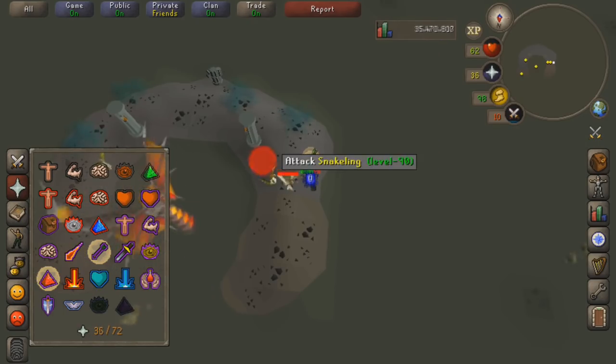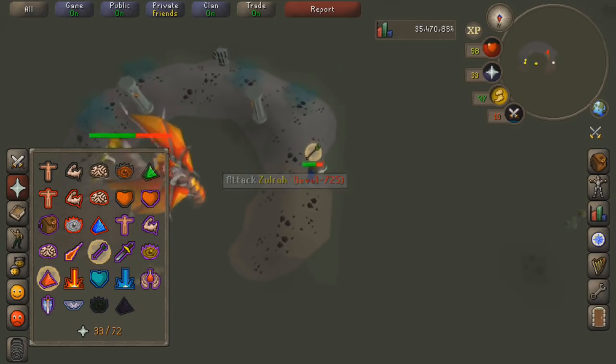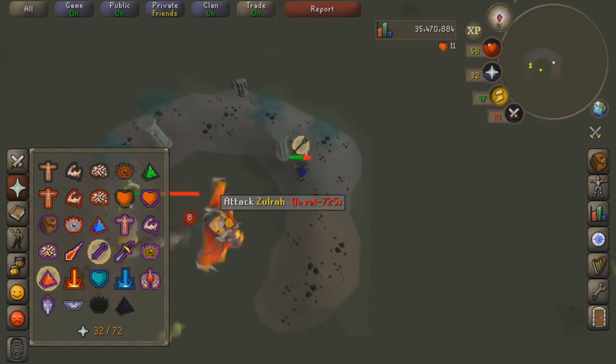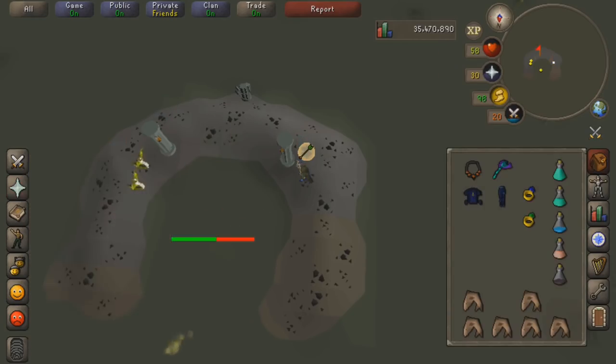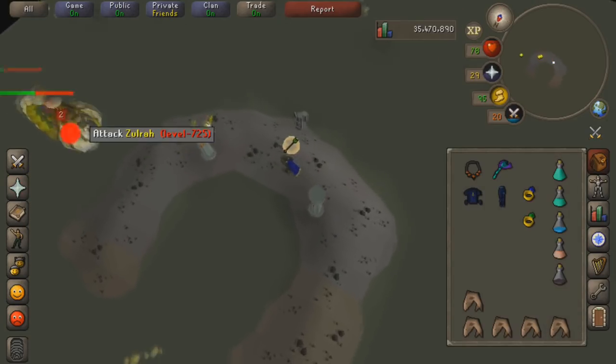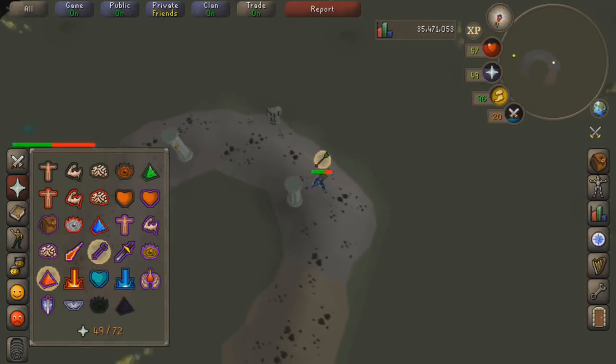I know it's cheaper to just use anti-venoms as opposed to buying the Serpentine Helm, however I'm considering getting it just because it's one less thing you have to think about - the simpler you can make Zulrah, the better it's going to be on mobile. First impressions are very good though; I think after a few more practice rounds I should be able to get my first kill easily and possibly two in one go.